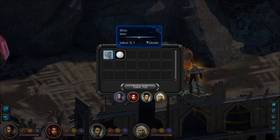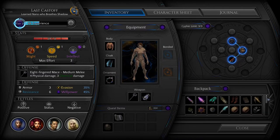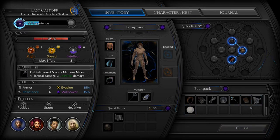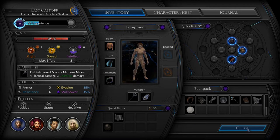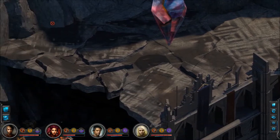Howden, Horden, and 20 Shins. This dusty ball is whiter than anything you've ever seen. At the merest touch, it swirls with a myriad of colors that shifts to different hues as you move your fingers. Now I know what you're thinking — we could sell some of these oddities. But I can't help but think that some of them might be useful somewhere, as an option. Not that we'll need them, but it'll turn out to be useful.